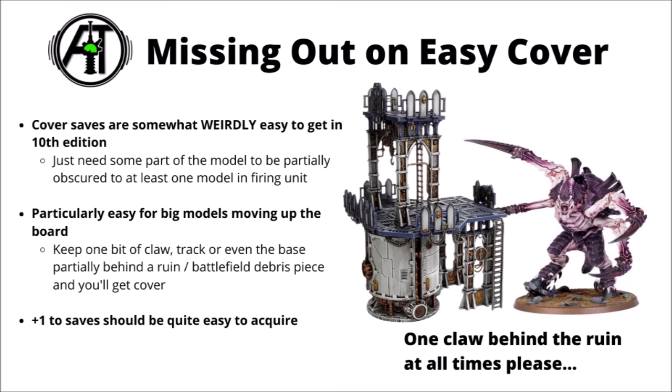Provided at least part of your model is obscured behind them, this does mean that provided you're at least somewhat close to a terrain piece, it's really very easy to get a cover save for big models, even if they're kind of right out in the open, if you can just manage to tuck part of their base, part of a claw, or the edge of a tank only just behind a ruin. Provided the opponent can't move round and see your entire vehicle or monster, you'll be getting cover saves against their attacks. Plus 1 to a saving throw isn't always game-changing, but often it can be, particularly if you're being attacked by something really quite nasty that's AP-1, say an Imperial Knight's Rapid Fire Battle Cannon — if you can be saving on 2s or 3s against that, then you're in for a good time.